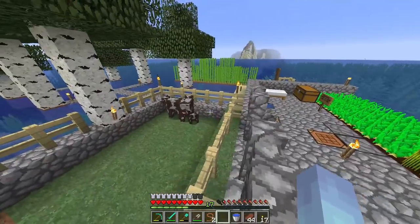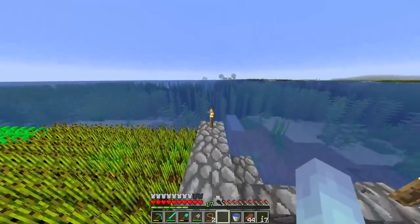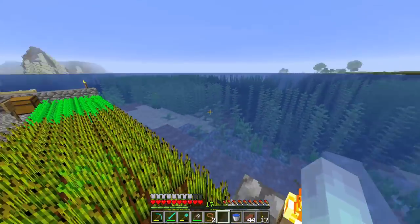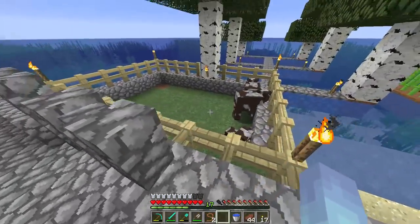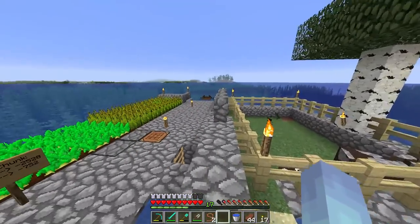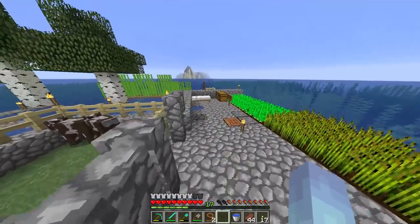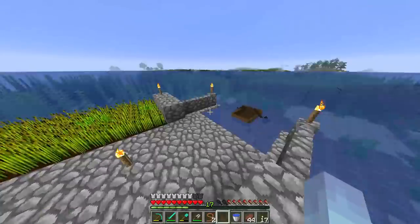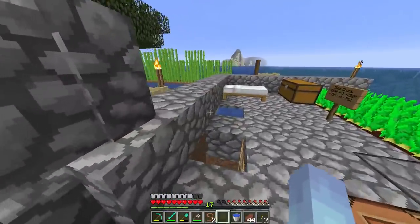That was extremely easy — I expected that to take a lot longer and be a lot more problematic, but that was fairly straightforward. I'm really liking this little island and the way I kind of laid it out. You have your agricultural stuff here, the trees in the background, and the farm animals. I'll probably make each one of these a little pen for pigs, sheep, whatever. But again, this is all temporary — and I think I want to explain my big plan to you guys. This is going to take many, many episodes, which is good. It's a big goal, but I think it's going to be really a lot of fun.